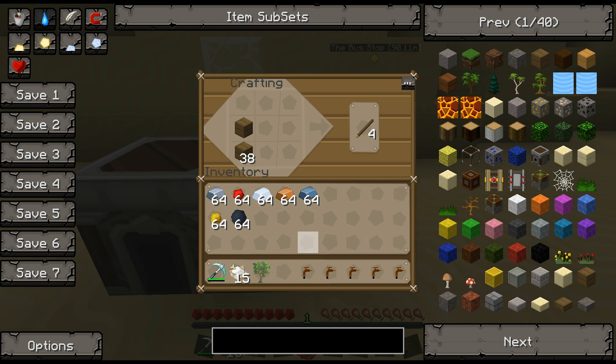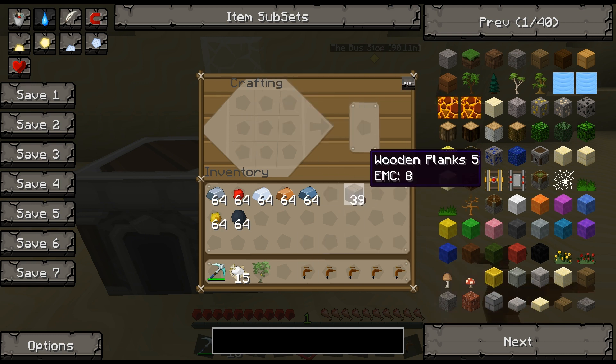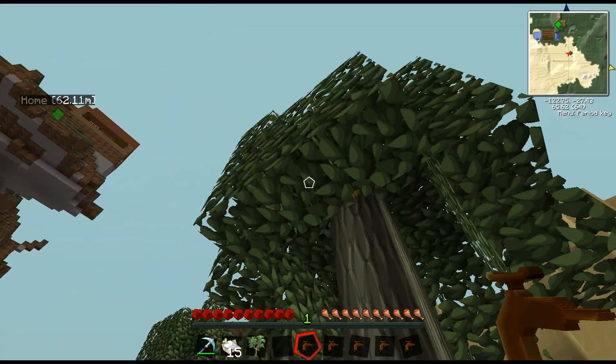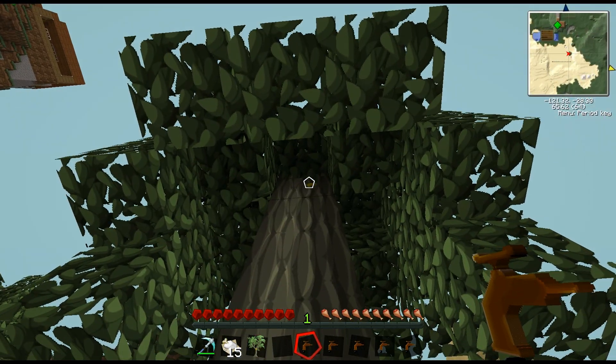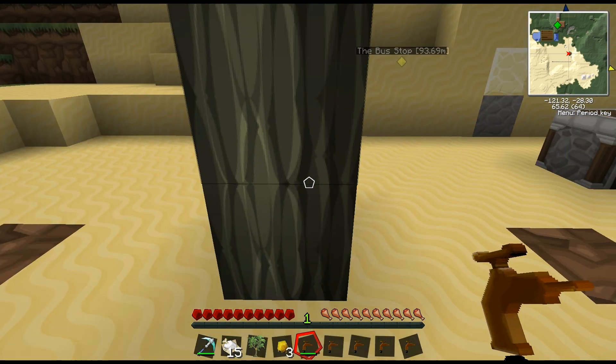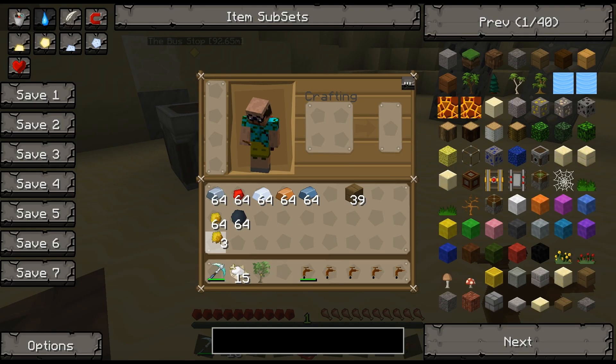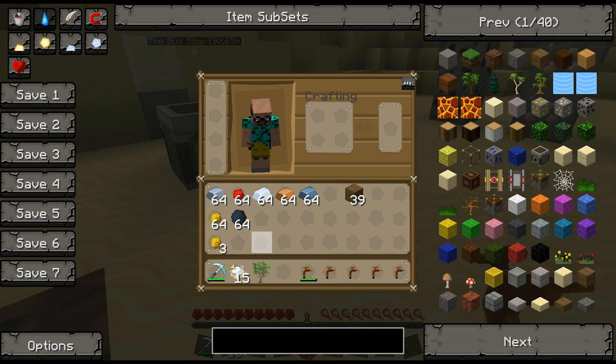We have five tree taps. We'll take one and grab that resin from the tree. We got three, and I've got some more resin here, so we'll just add that to the stockpile.